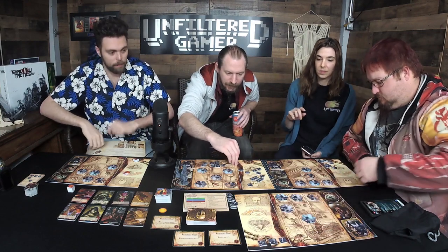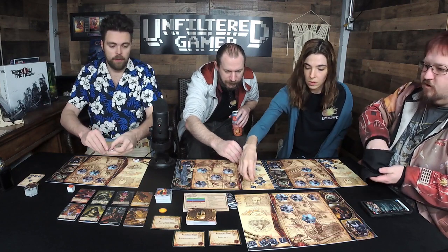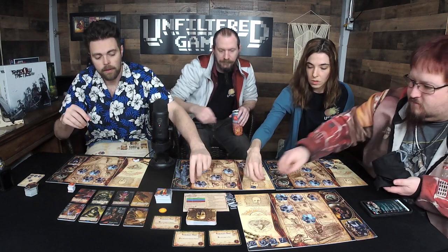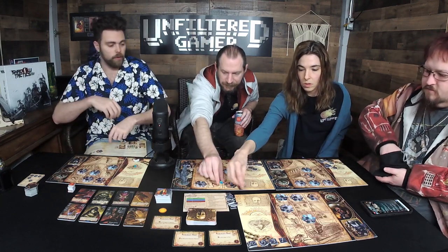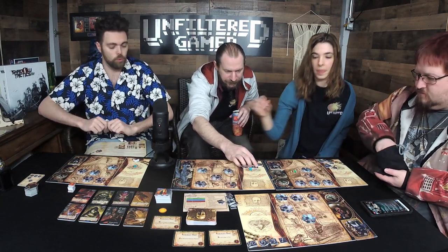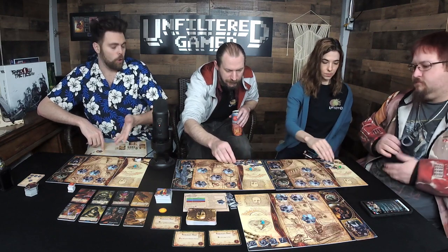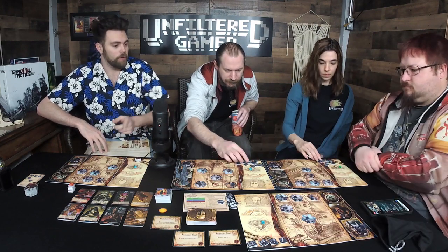I'll put all the madness markers in the bag. Each player draws a random madness marker and puts it in their madness pool — go ahead and draw one at a time. Put it right on the little jewel area. You should have your cultist currency and a madness marker.